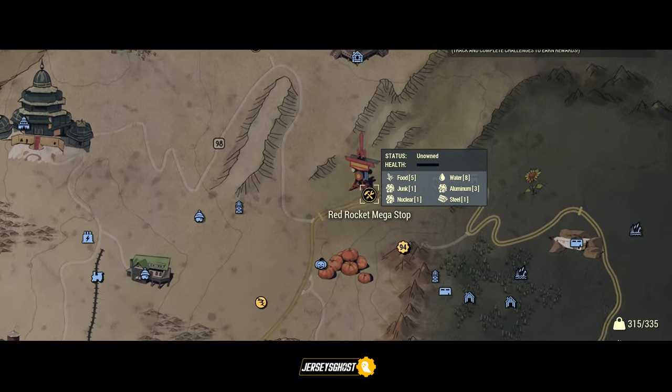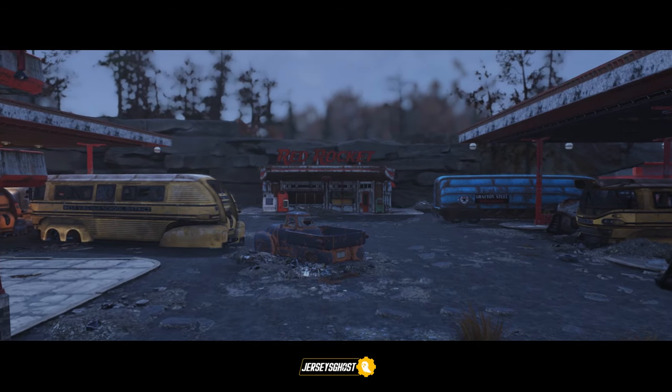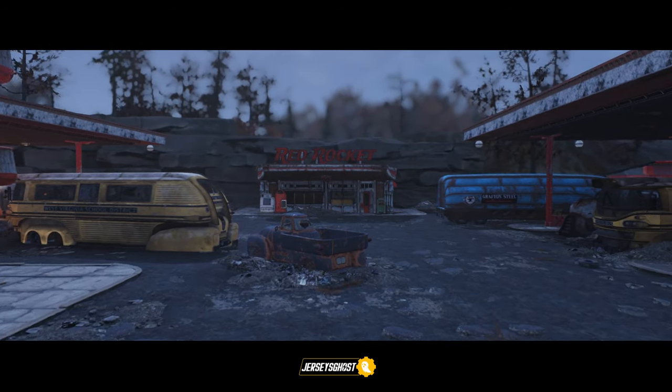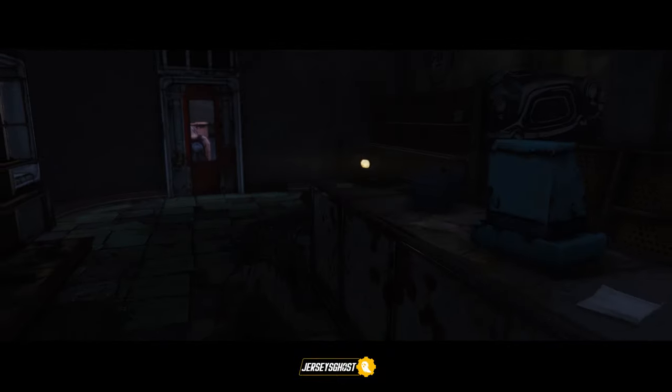For the third fragment, head over to Red Rocket Megastop located here on the map. Once arrived, head over to the small Red Rocket storefront where inside lies the next missing piece laid beside a radio playing static.